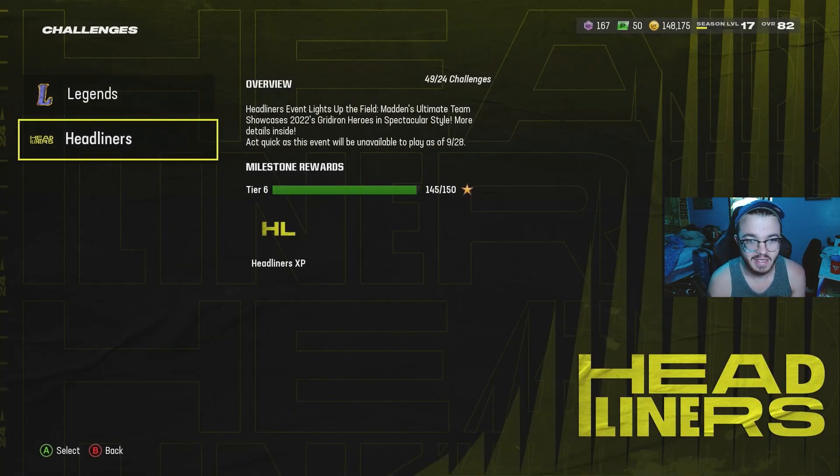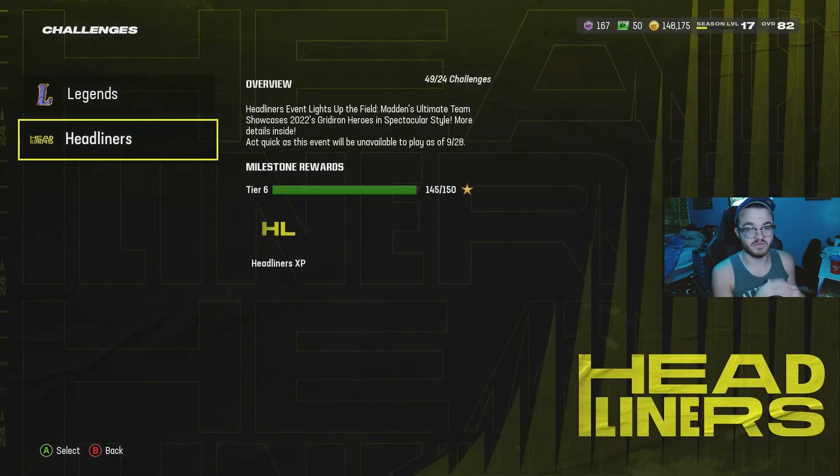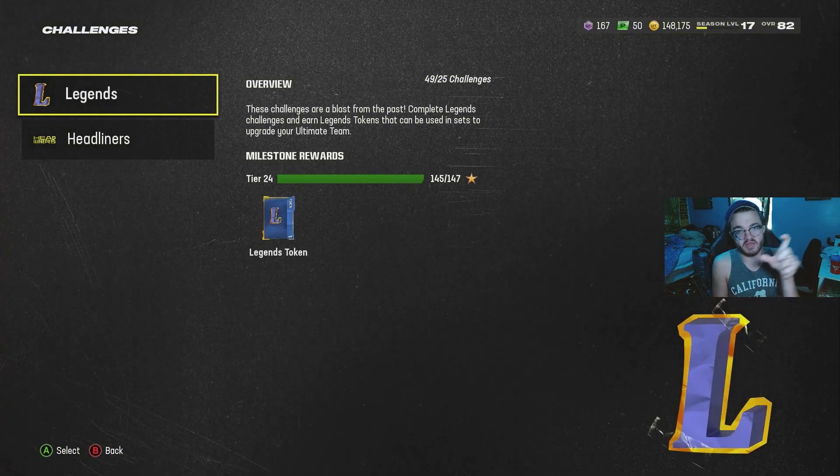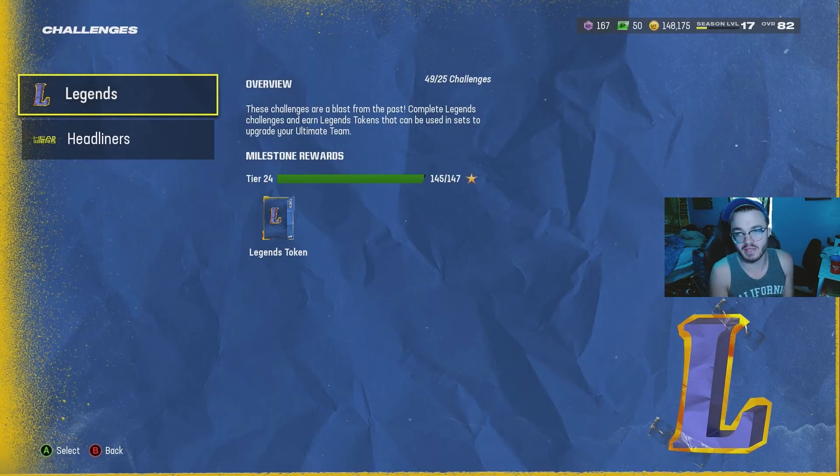Beginning of the year there doesn't seem to be a lot of content, but you want to make sure you do all your headliner solo challenges and all your legend solo challenges. These give you stats for your missions, headliner XP for the headliner season pass, and there's a legends field pass too — completing all the challenges will give you a whole level. Challenges are your best friend for leveling up.